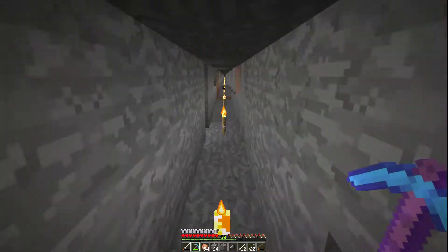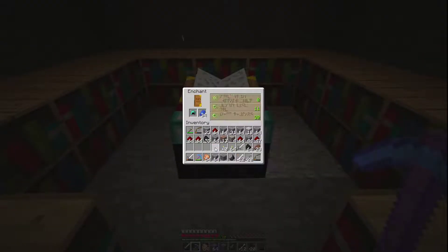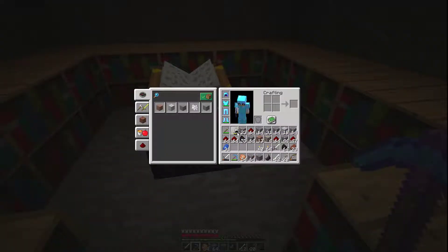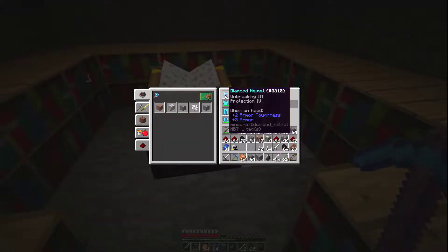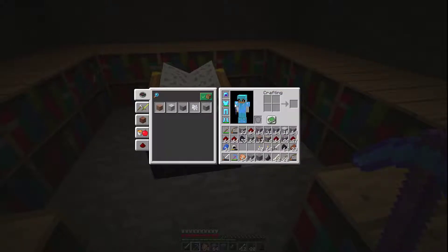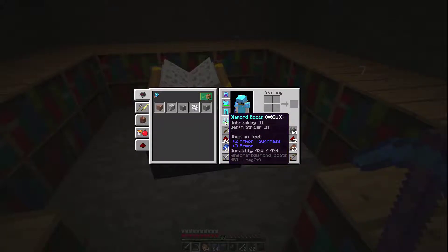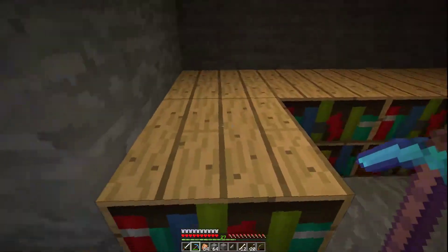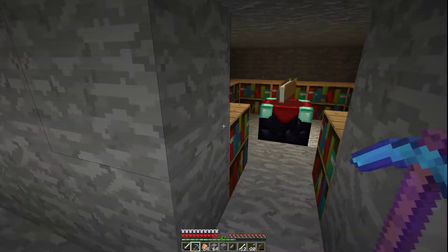We did a little bit more mining and we have enough levels to try the helmet. Let's see what we get — Protection 4, looking good — and we get Protection 4 and Unbreaking 3, very nice. So to wrap up our gear: Unbreaking 3 Protection 4 on our helmet, Protection 4 on the chest plate, Unbreaking 3 Protection 4 on the legs, and Unbreaking 3 Depth Strider 3 on our shoes. I'd say that's not too bad at all.